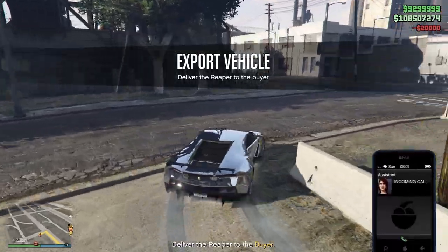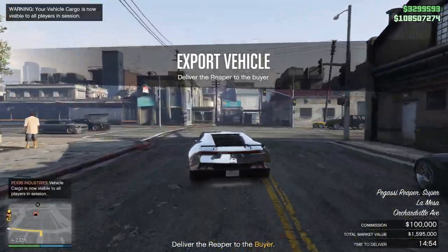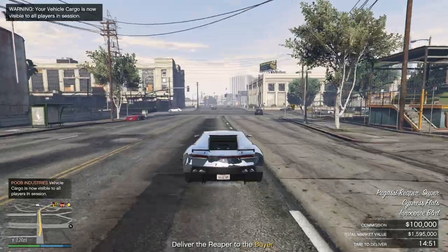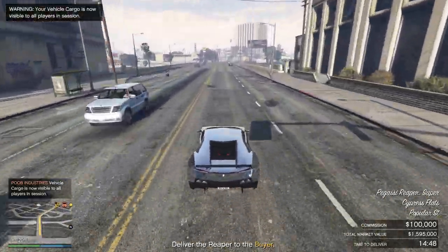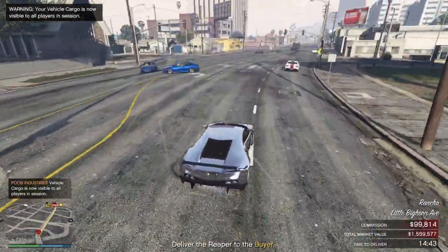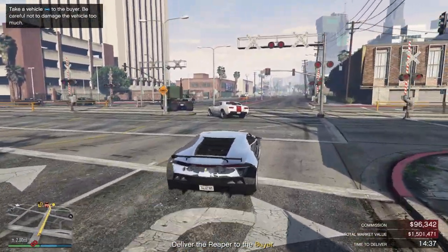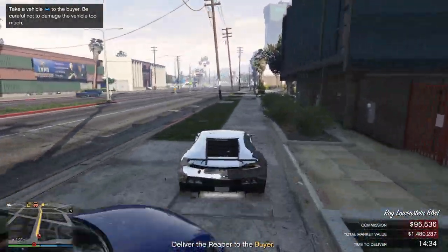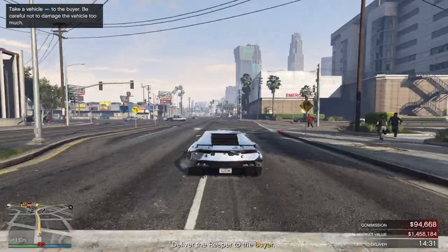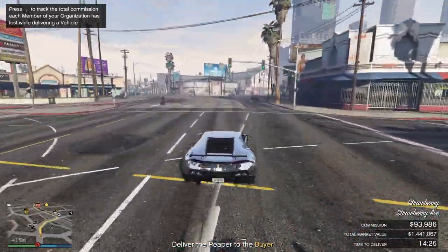We've fully kitted out our Reaper. We're going to load into the lobby and — here we go — we have a 2.38 mile journey to deliver this vehicle. This lobby is completely solo, just me in it, so we don't have to worry about other players blowing us up. But in return, as I said, there are NPCs — you can see them right in front of me — and these guys are just going to shoot at the car. Look at that, they just popped my tire. We just lost about $3,000 worth of value, and there — they popped my other tire too.